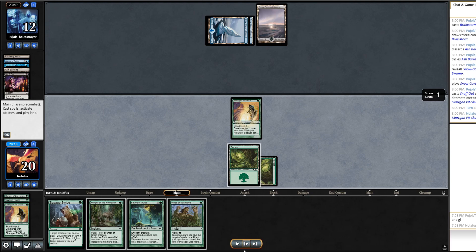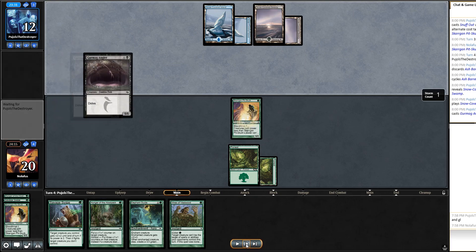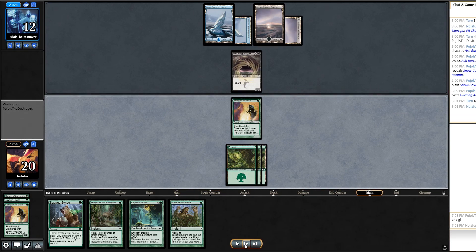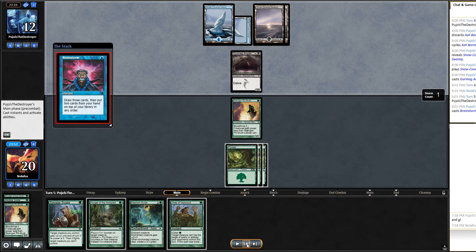I play another Pit-Skulk with Vines of Vastwood in hand — wishing I had more creatures, maybe another land for Elephant Guide, though I don't want them killing my Pit-Skulk in response. They play Gurmag Angler — suddenly my 1/1 Pit-Skulk is looking pretty small. I draw a third land. I consider swinging and pumping with Vines if they block, but I don't want two-for-ones. I'm on the defensive and reactive at the moment.